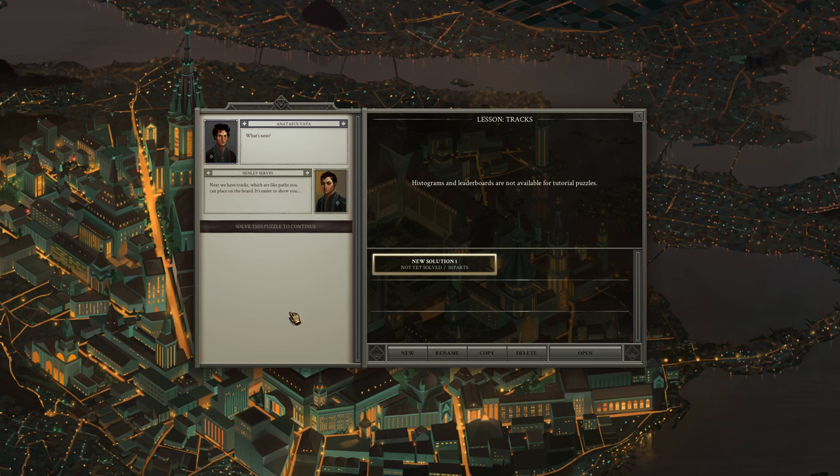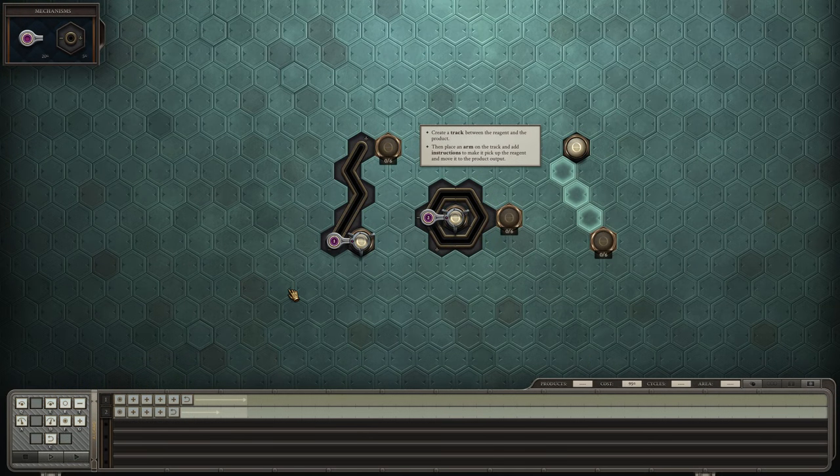Next we have tracks, which are like paths you can place on the board — it's easier to show you. Create a track between the reagent and the product, then place an arm on the track and add instructions to make it pick up the reagent and move it to the product output. I can only have one single track. Wait — do I need the plus button here? There we go, that's what we wanted to do.